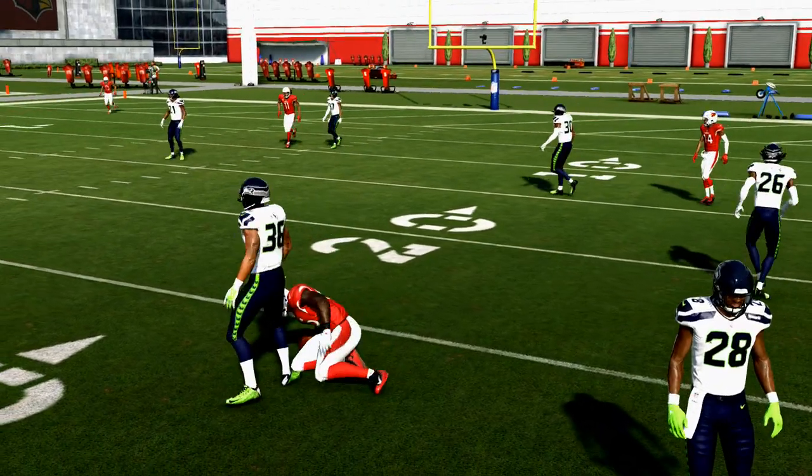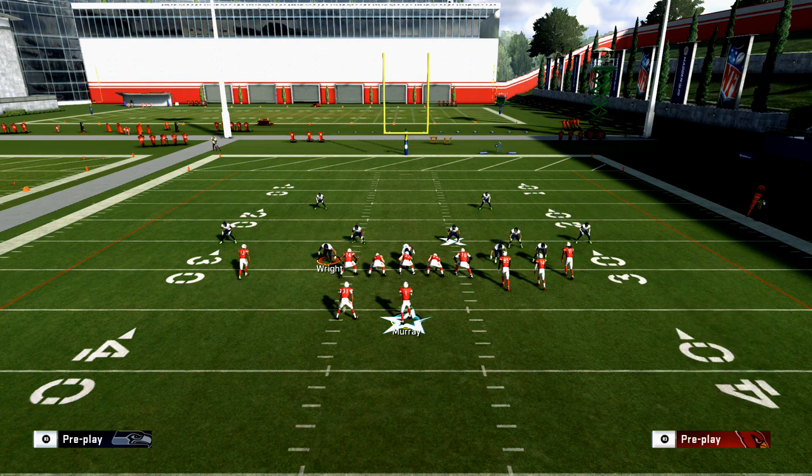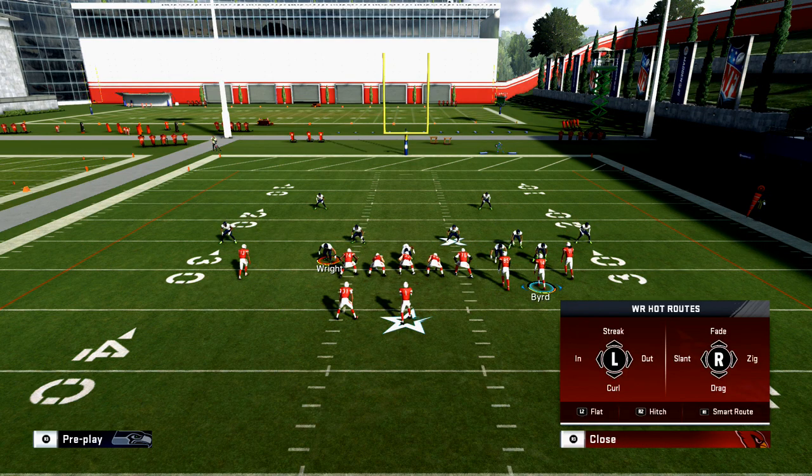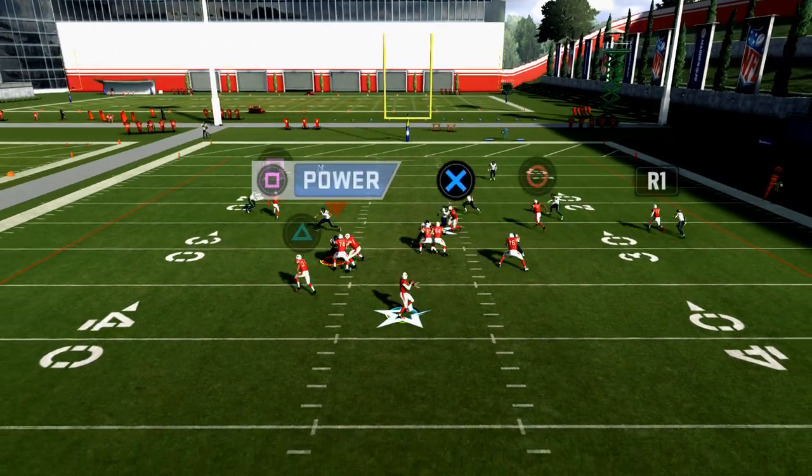So you could do a lot of different things with the tight end. Most people don't run enough zigs in this year's game. But if you don't want to run a zig, throw him on a drag and you'll see he beats everything. So if I throw him on a drag...